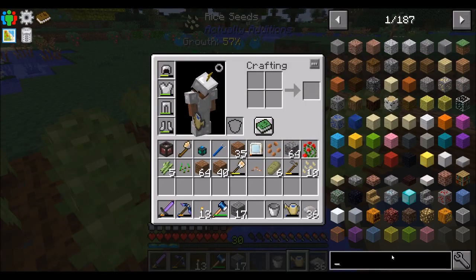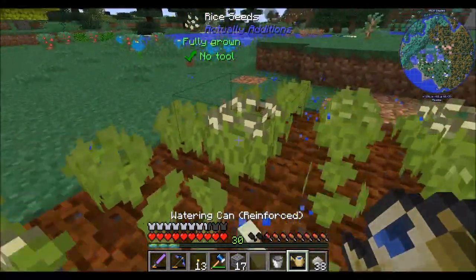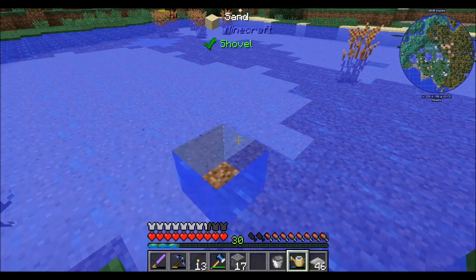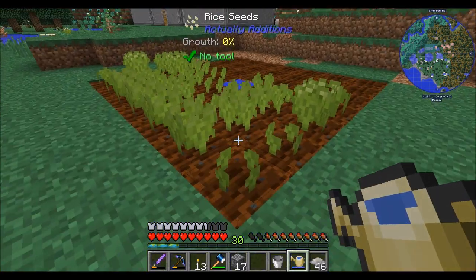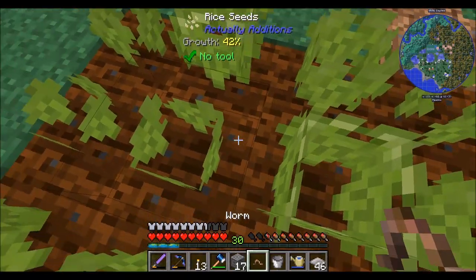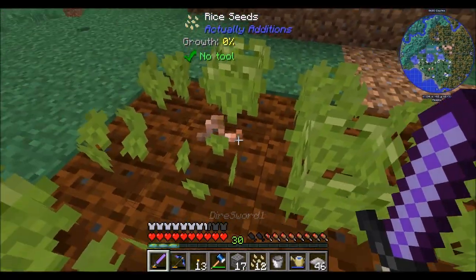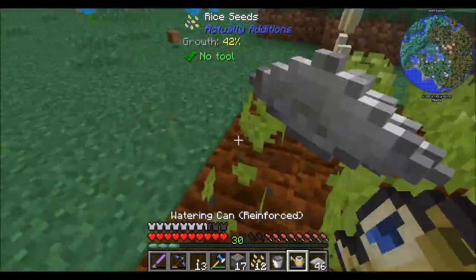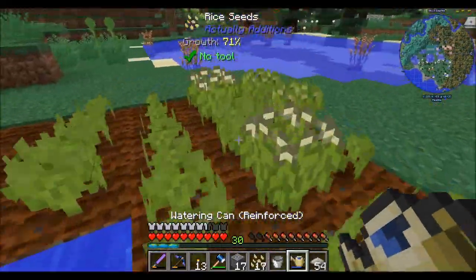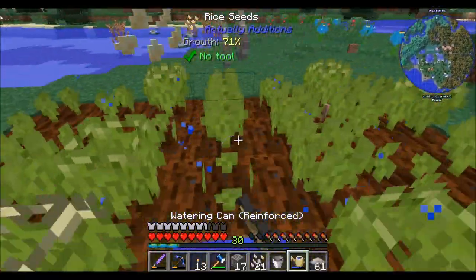I wish there was like an electric one that I could charge with RF and didn't need water. It does actually run out pretty quickly. Obviously if you switch into 3x3 mode it doesn't use the water as quickly, but it also doesn't water as much area as quickly. We've got a decent collection of water going on here. I also got a worm, which is exciting — I can drop that on a dirt block and it'll help in a 3x3 area around it to grow a little bit faster. Food's gonna be a little less of a problem now that we have this upgraded watering can, and food has been a little bit of a nuisance.